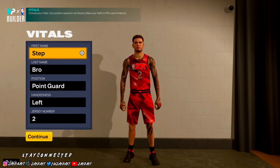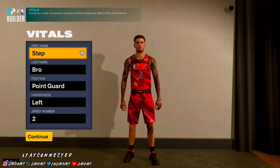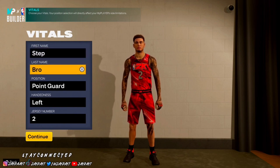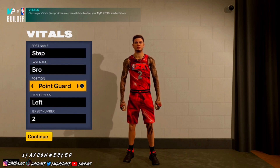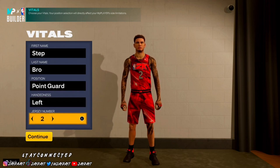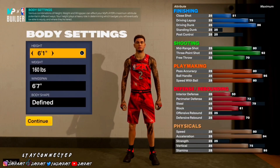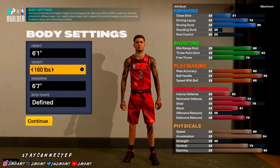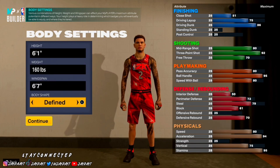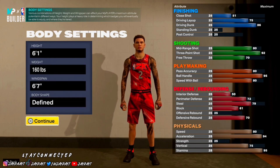Alright, so the first and last name doesn't matter. The position is point guard. The hand doesn't matter, left or right hand, and the jersey number doesn't matter — that's your preference. The height is 6'1", the weight is 160 which is probably the lowest, the wingspan is 6'7", and the body shape is your preference. A lot of people like to go slight, I like to go defined — it is what it is.